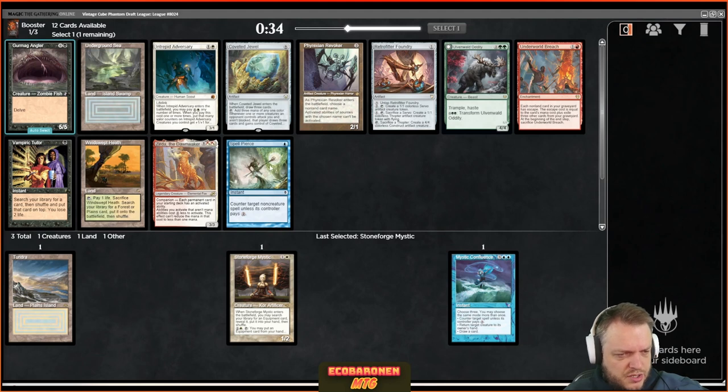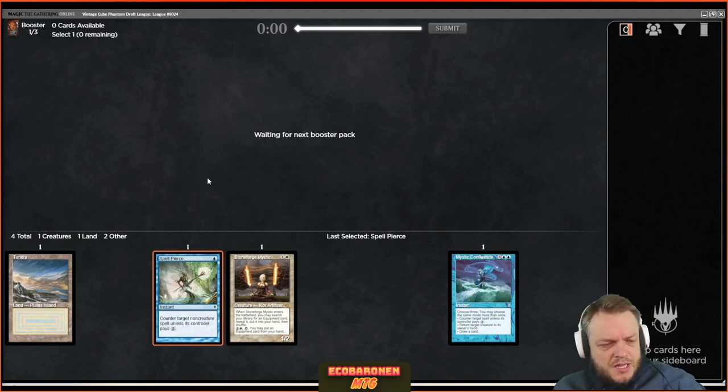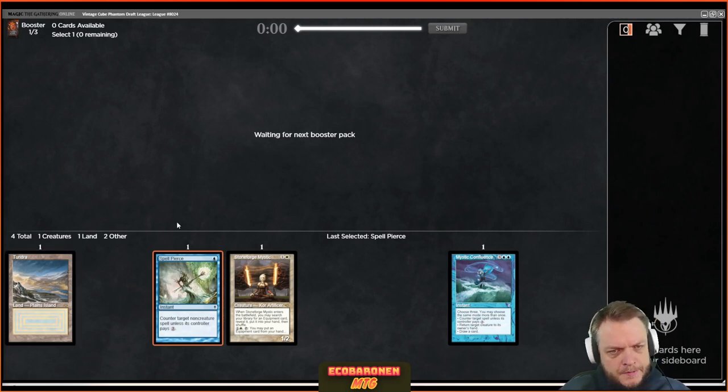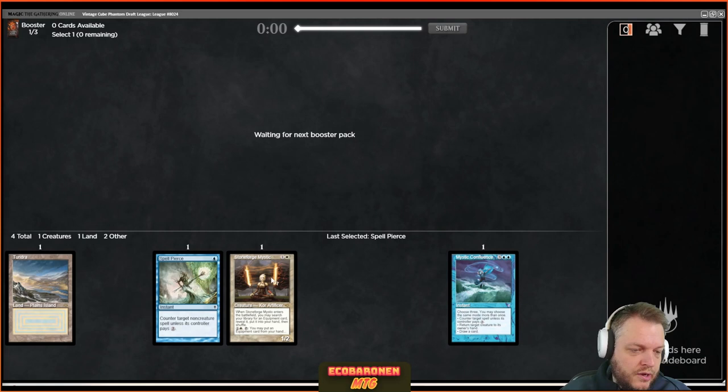Those are Windswept Heath actually, but I think Spell Pierce is just a tiny bit better than helping my mana base at this stage. I wouldn't mind if somebody took Windswept Heath out of that pack — make sure your mana basis is solid, that's a classic pitfall. You can't cast early Oust and then you can't cast turn four Cryptic Command, sitting on two Plains and two Islands.